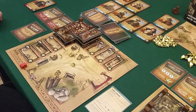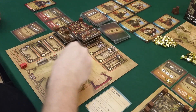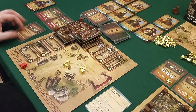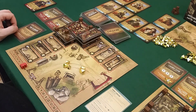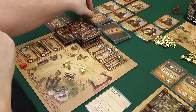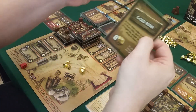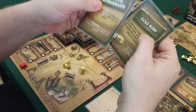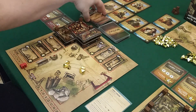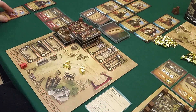It's my turn and I get my seven income. I'll play the gambler — draw two tycoon cards, play one and discard the other. I drew either a gold rush or a no-good troublemaker. I'll use the troublemaker to move Miss Watson back to me. Haha, sorry Draco.